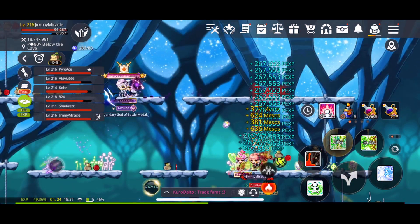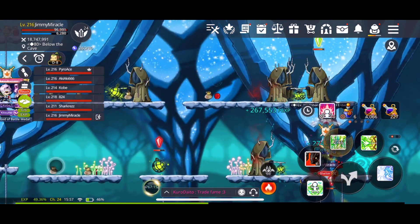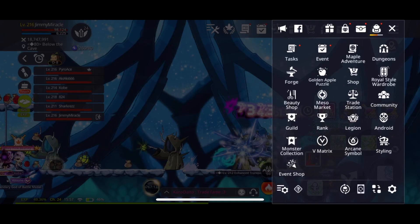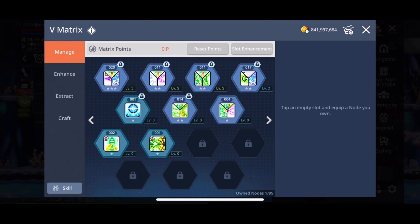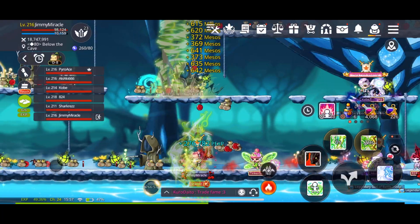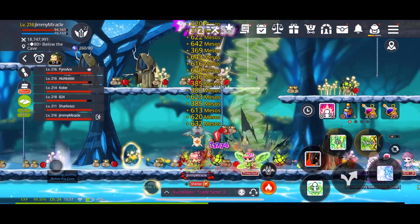When we hit level 200, we get access to maps called arcane maps. We won't talk too much about arcane maps themselves, but we will talk about something that they give us. They drop arcane symbols and node stones.